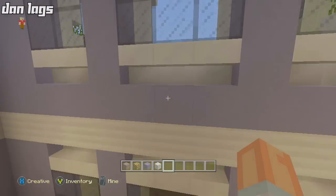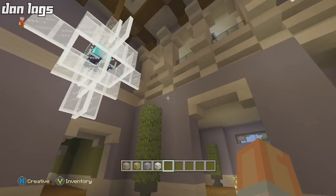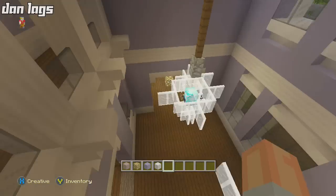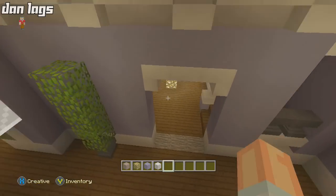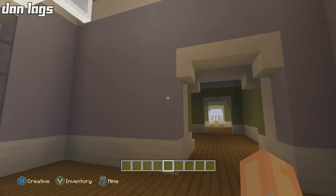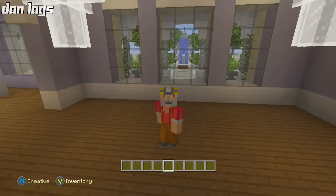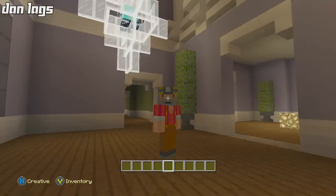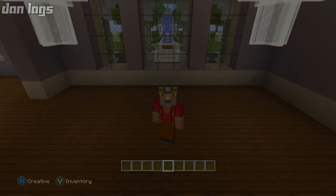That big window has a heck of a view — all symmetrical and perfect, I like it. I'm really happy with it. Next episode I'll either have another interior episode or the final tour — you'll find out when you find out. I think I am going to do one more episode of building where I'll actually furnish some rooms, then after that we'll do a final tour of the whole thing with all rooms furnished. Thanks for watching everybody — it's been Dan Laggs. We got the pool finished and some walls done on the interior. See you on episode 18!